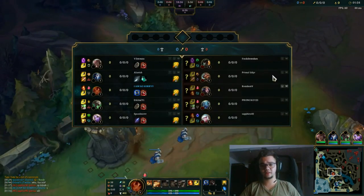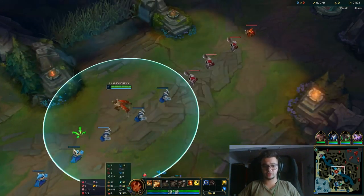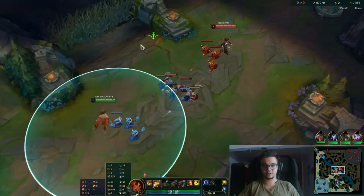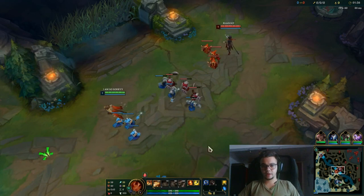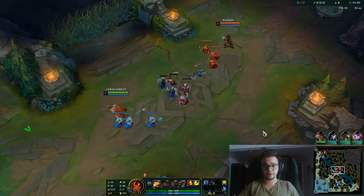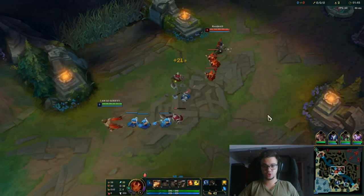Now they have a Fizz ADC, which is interesting. I'm playing with Electrocute, Taste of Blood, Presence of Mind, Coup de Grace, Eyeball Collection, and Ravenous Hunter, with Magic Resist for secondary. Starting Doran's Ring and two potions as usual. Against assassins you can obviously go for Biscuits and Time Warp Tonic, because of that instant HP — it's an amazing thing to do.